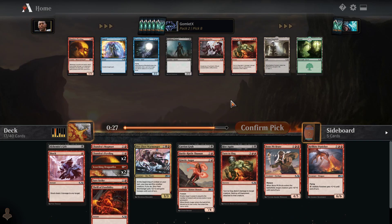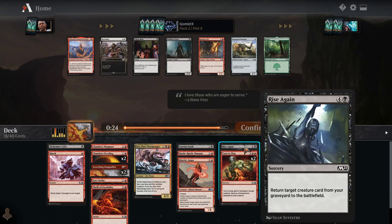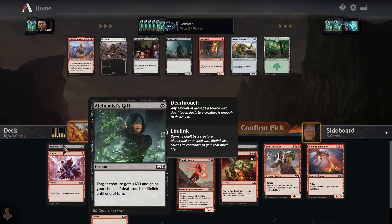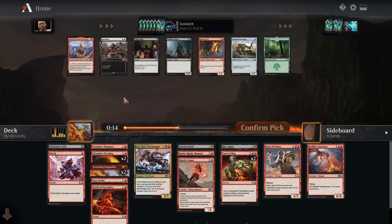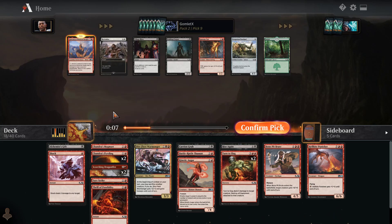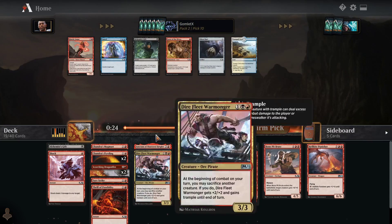So definitely now, what we're looking for above anything else would be big black and red creatures, and more copies of Rise Again. We can't go into a reanimator strategy with only one reanimator card — then we'd be more about just red-black aggro. This pack's not great. This shrine can be okay — if we get the black shrine too and we get both, they'd be good. Maybe Village Rites is best. I'm going to try out this shrine for now. It does fill out the curve the best, because we have nothing at 3 mana.